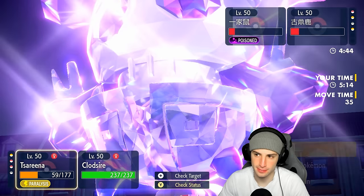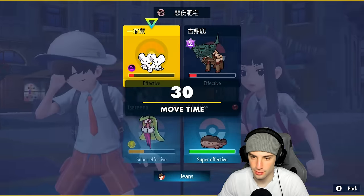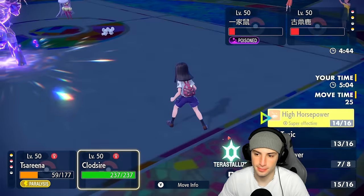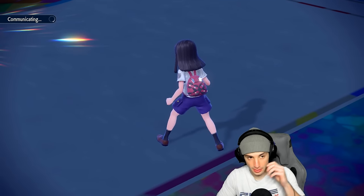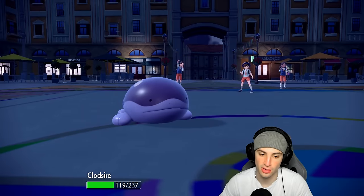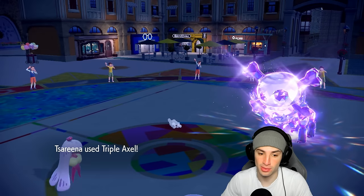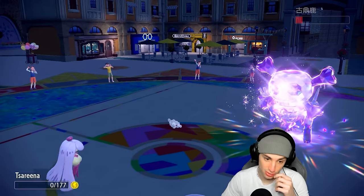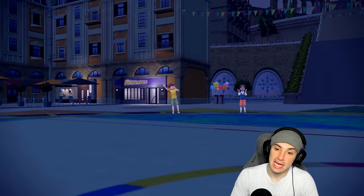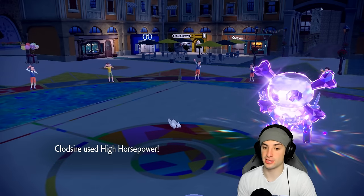Actually we should double down attacking into Ting-Lu. If you go for Follow Me I'd rather just get rid of it. You choose to go for Super Fang — that's kind of tough on our end. Third Chop's going to fly — I wasn't expecting to soak that, but Triple Axel will pick up the KO. Actually no — I died to Rocky Helmet. But High Horsepower should connect and pick up the KO.